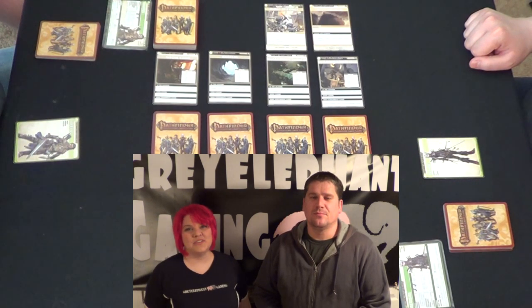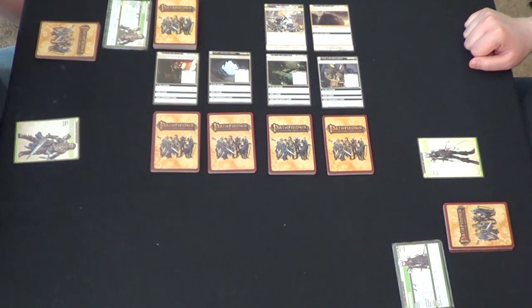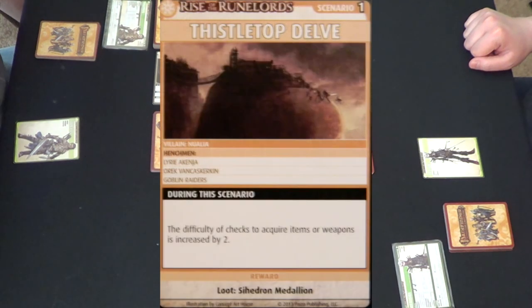Hey everybody, Tim Norris and Carmen Norris, and welcome to the final scenario of Burnt Offerings. For this scenario it says the difficulty of checks to acquire items or weapons is increased by two, so it's going to be hard for us to get our items or weapons.